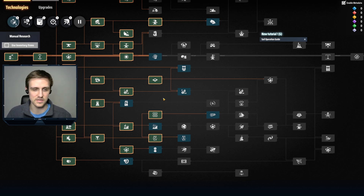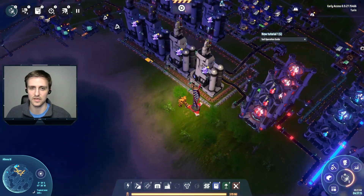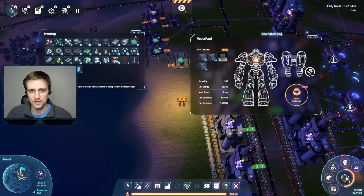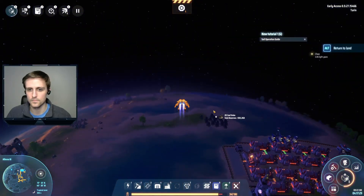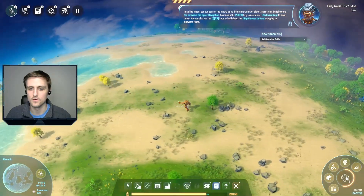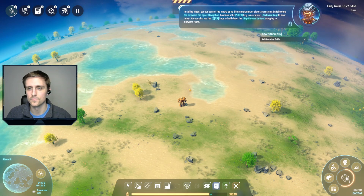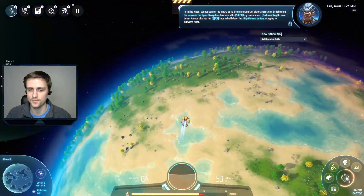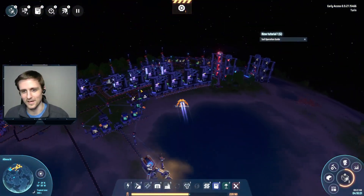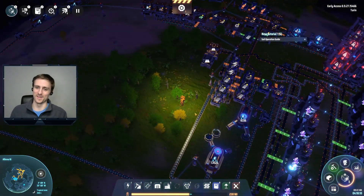I'm not trying to just fly through science and ignore other things - that's just how I know how to play: focus on the science and then other things will naturally come along with it. Love to see the mech getting upgraded. In sailing mode you can control the mech to go to different planets or planetary systems by following arrows in space navigation. Hold shift to accelerate, back arrow key to slow down. Whoa - dude, the camera angles are a bit weird but that's really cool!